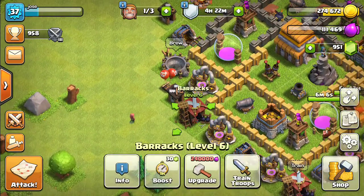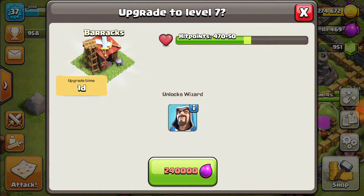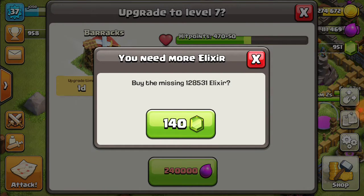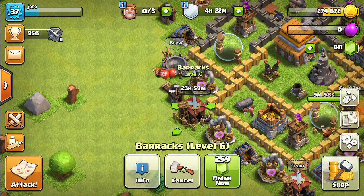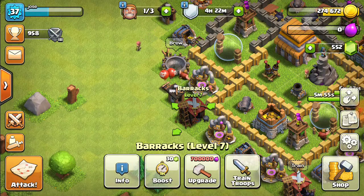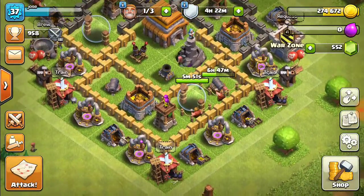I'm going to start off with my barracks because I don't have wizards yet, so that's going to cost 140 gems for the elixir. Okay, we've almost used half of our elixir just on getting a wizard.